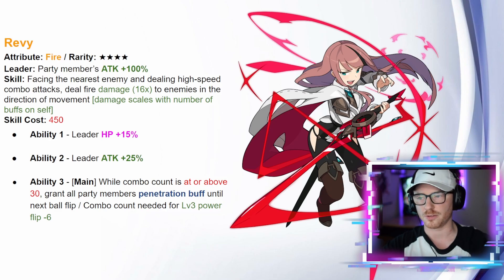Revy's skill cost is 450. Ability one gives leader HP plus 15 and leader attack plus 25. Ability three, when in the main slot, grants all party members the penetration buff while combo count is at or above 30, and reduces the combo count needed for level three power flip by six. So if you're running a multi-ball power flip team with Hanabi and some power flip enhancers, you've got a discounted cost to hit that level three power flip, which will be fun to experiment with.